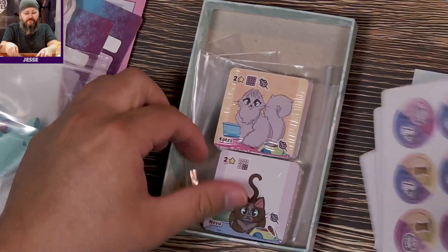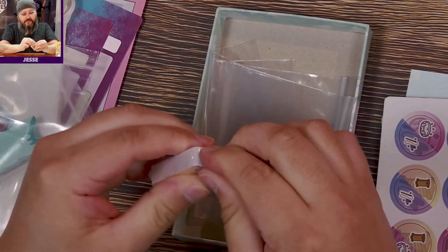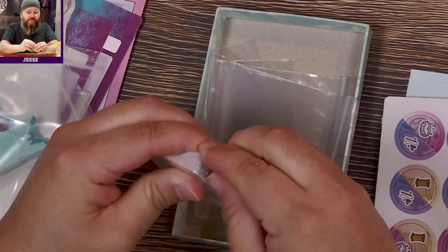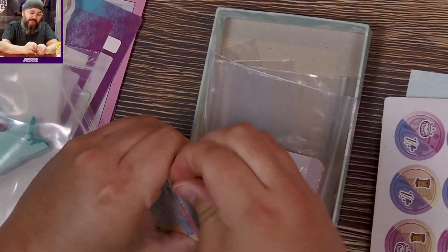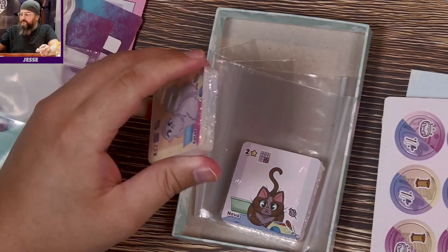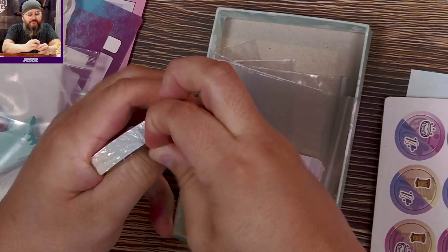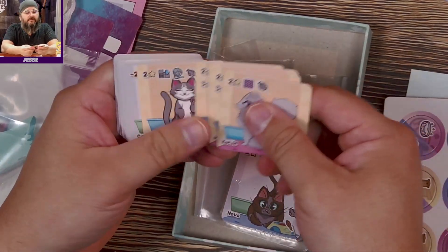We've got some more cats here — some gray cats. I didn't bring my scissors along today; they were over there. I thought about just sitting here struggling, but I went and got them. Something happened to the scissors — you let someone borrow them and that's how they come back. Too many gray cats.